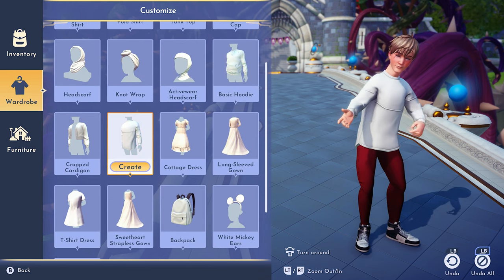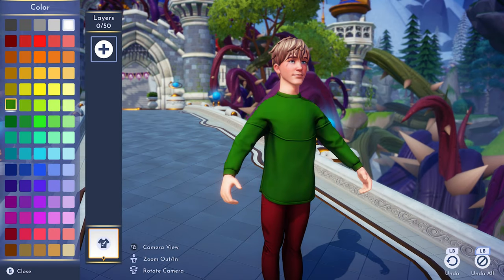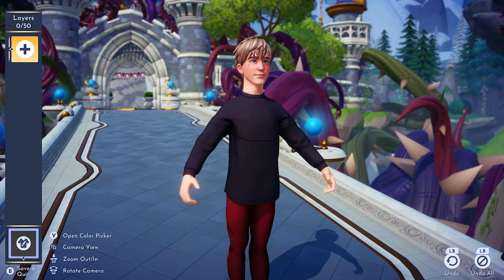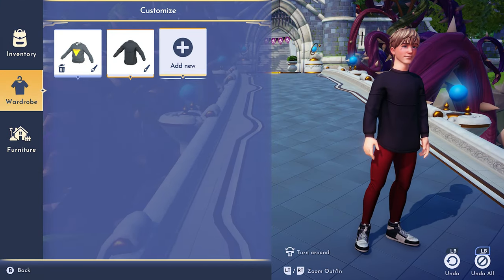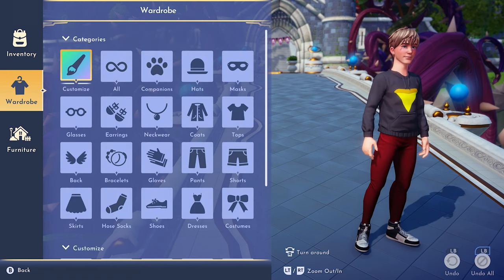For example, this jersey — I would click on it, click create, then change the color to the color that I want. Press save, and now I have this clothing item to put on anytime I want from the customize tab. This clothing item won't show up anywhere else, so make sure you go to the customize menu for it.